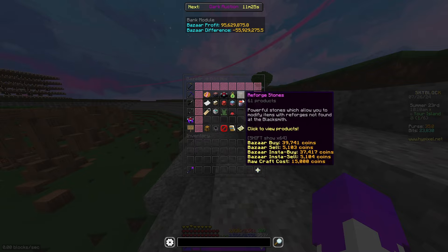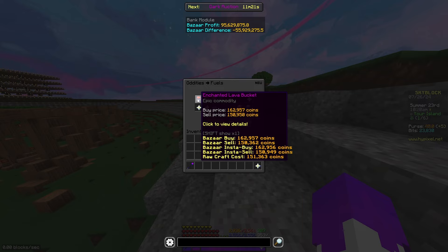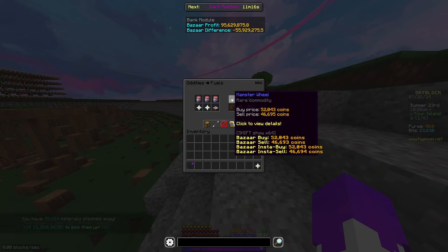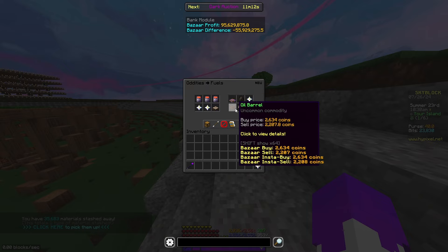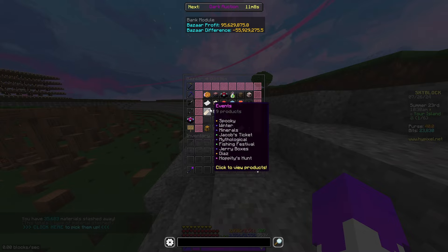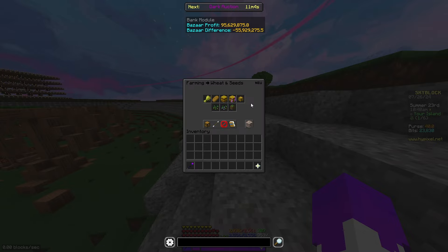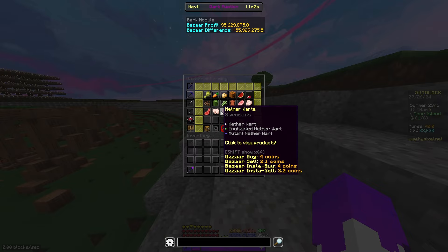Or fuels — minion fuels. You can probably craft enchanted lava buckets for good prices. You can probably flip foul flesh, or hamster wheels, and then oil barrels and volta. Volta's better than oil barrels, by the way. All of that you can probably flip and do pretty well. Stuff like composter fuels, enchanted seeds, box of seeds — probably can do that. Those are pretty good.